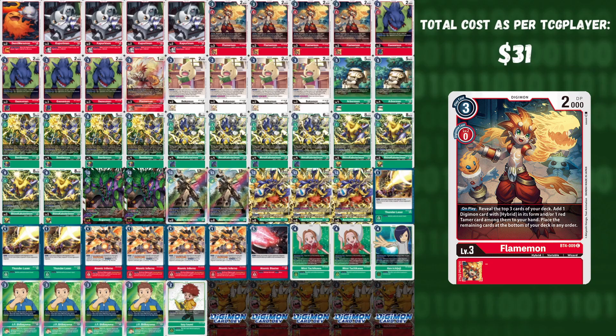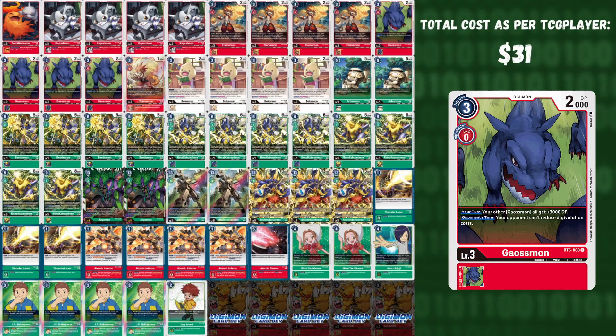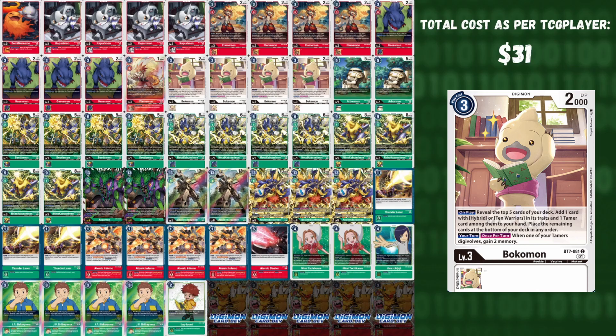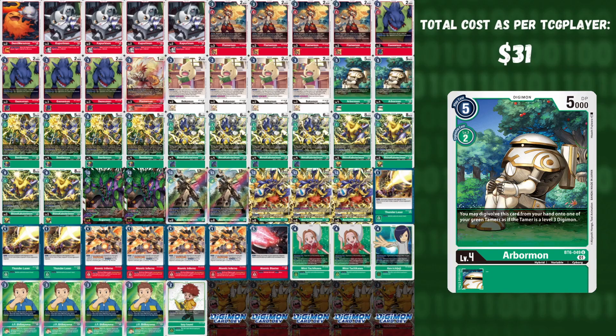We play four Gaussmon — an extremely powerful card functioning similarly to Siakomon, stopping level five hybrids from Digivolving for one. One BT7 Flamemon as an extra hybrid to play off of. Four Bokomon — the recurring theme continues — absolutely fantastic for searching the majority of your deck including your Ancients, and giving additional memory for your plays. Two Arbormon — a vanilla hybrid to extend your turn. Four Beetlemon — a green hybrid that on Digivolve checks the top five cards of your deck, adds one JP (a green tamer) to your hand, and adds any hybrid to your hand, a very big consistency booster.